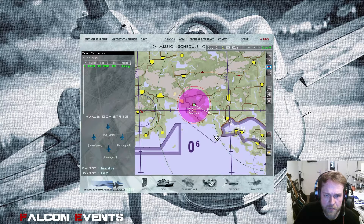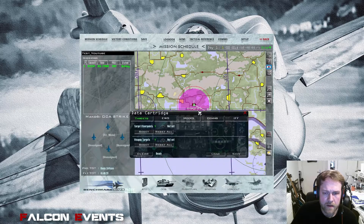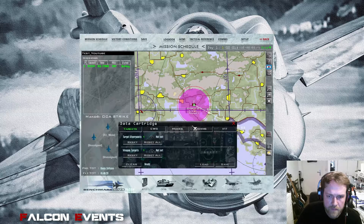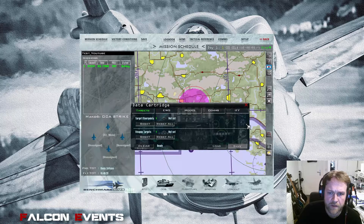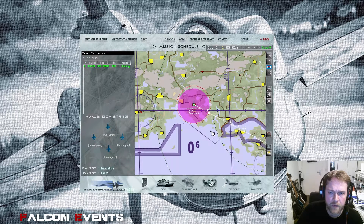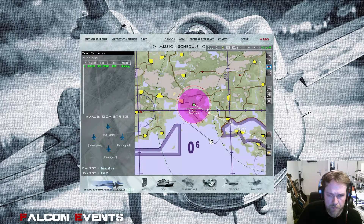To make sure this threat ring is visible in your systems, you need to use the DTC — the Data Transfer Cartridge. That little symbol is responsible for all your frequencies, target steer points, IFF information, and so forth. To make sure the threat ring steer point shows up in the cockpit later, just click 'Save'. It saves all the data including the threat point information. When you've done that and created the DTC, click 'Save' again and search for the mission 'test youtube'.